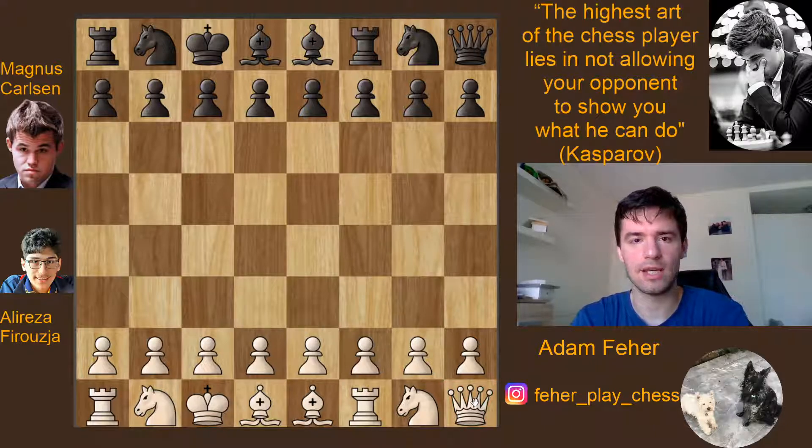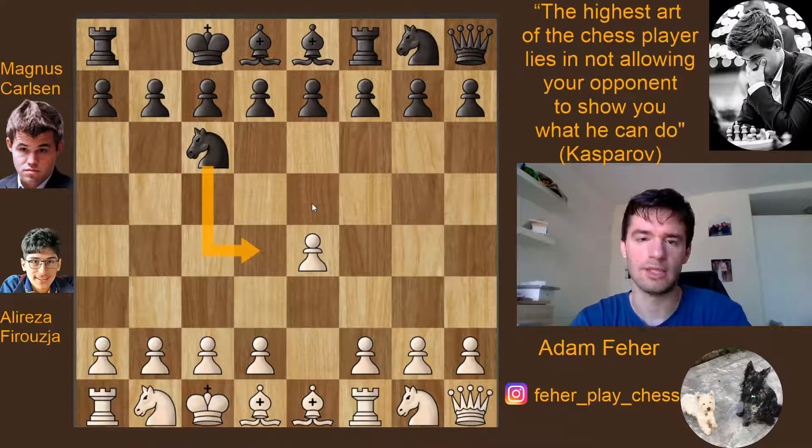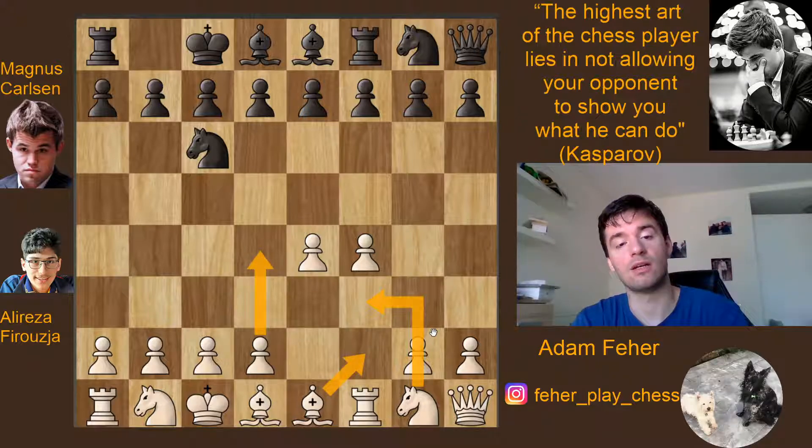So let's see how these superstars solve the problem. Alireza started with e4, came knight c6 — taking away the d4 square, so white cannot expand further with d4. But Alireza decided he can do this with f4, and then his plan is to play knight f3, maybe bishop f2, and put d4 on the board to gain some space in the center.